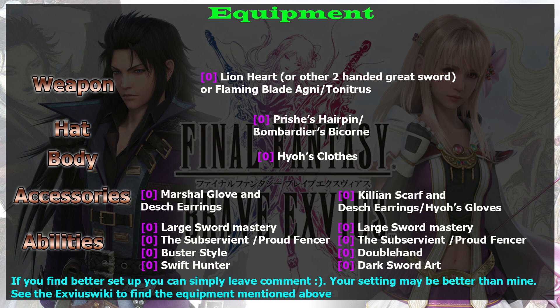If you don't have the true double hand equipment, you can use Killian Scarf — though it's veteran equipment — or exchange it using Hyo's Gloves. Since you're using a one-handed weapon for elemental imperil, double hand can still work. If you happen to get four Dark Nexus Seals, his super trust master reward is very good for one-handed weapon setups, giving 100 fake double hand and 30 attack.